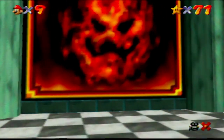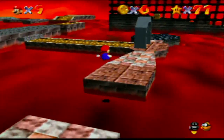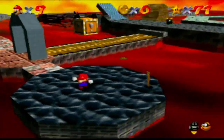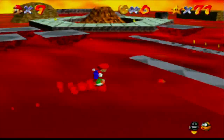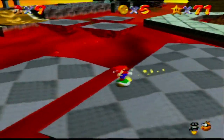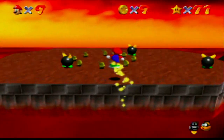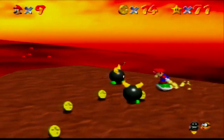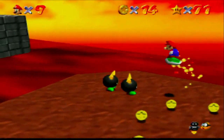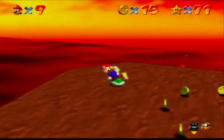Now we can get the 100 coin star. Hot-footed into the volcano — and that's another reason I wanted to wait until this star. Because this block with a shell appears, and you can use it to basically circle around the lava and grind for coins. See? Just like that. And also, the bullies can't even hurt you on the shell — they can't push you or do anything. The only thing they can do is get pushed themselves.